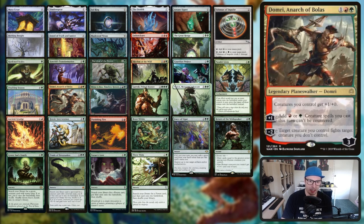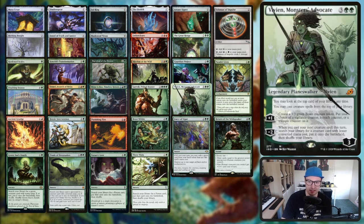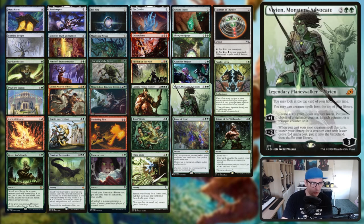Planeswalkers: we've got Domri - creatures you control get +1/+1, you can uptick to add mana and make creatures uncounterable, and you can have it fight dudes. Rishkar's Expertise is a really sweet card. Vivien, Monsters' Advocate - you cast a creature spell that costs three or more and you go get your Dockside out of your deck, which is pretty insane. Also Vivien gives your creatures flash.